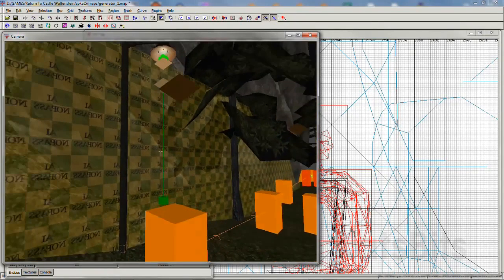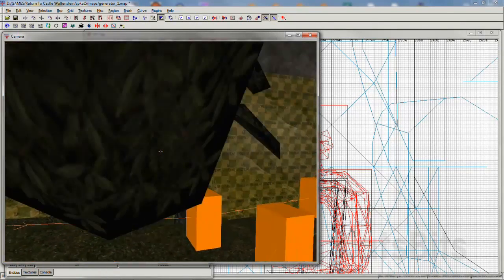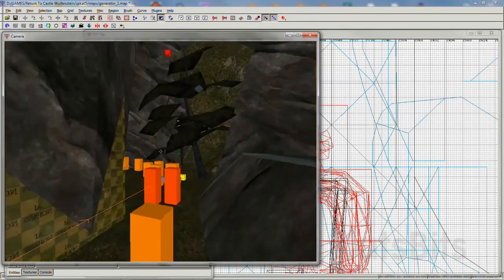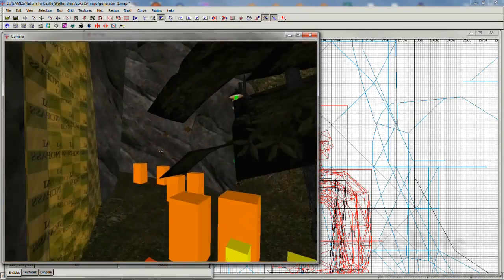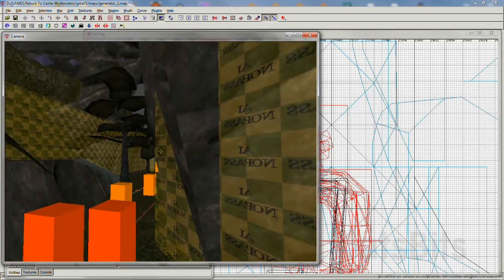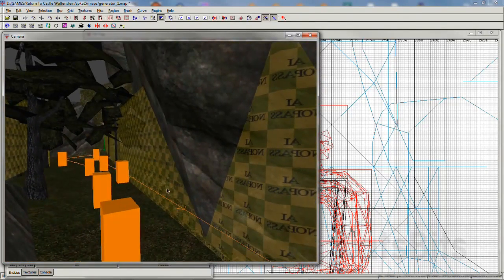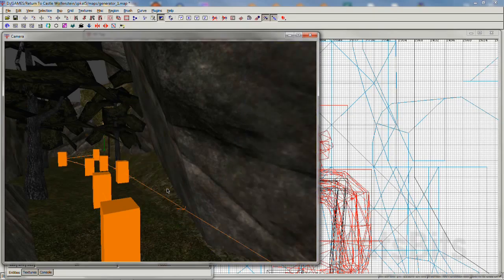AI no pass is a clip brush that's similar to monster clip, except that it doesn't block monsters or AI from passing through it if forced. This is useful in situations where you don't want to channel the AI too much and narrow their navigation through the level.